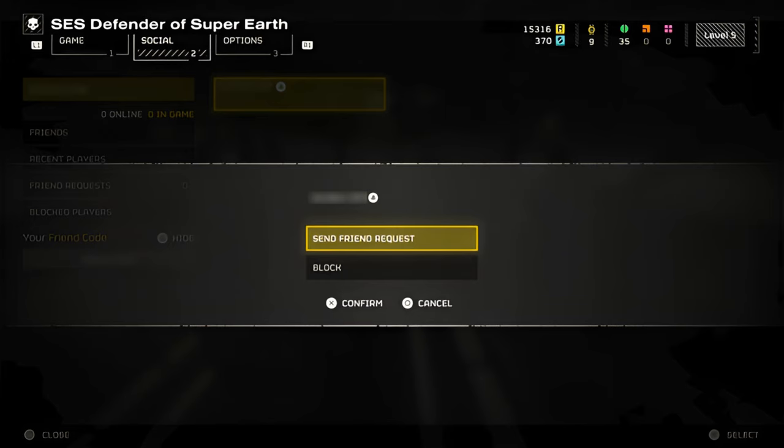This 8-digit code can now be shared with your friends, who can then enter the code via the search bar at the top of the social menu. From here, select your friend from the list of found players and send a friend request. As mentioned above, you'll find all requests in the friend requests tab.